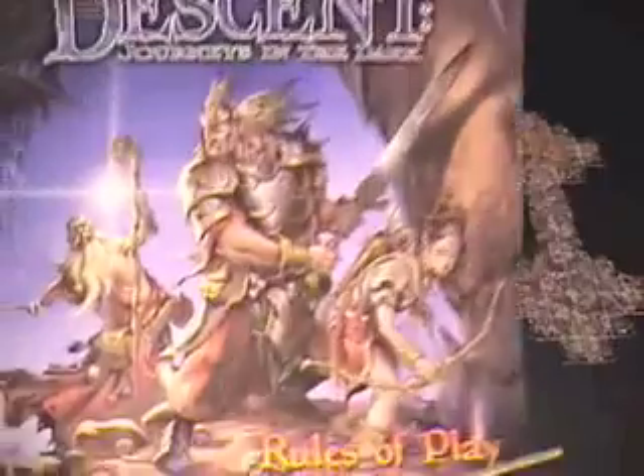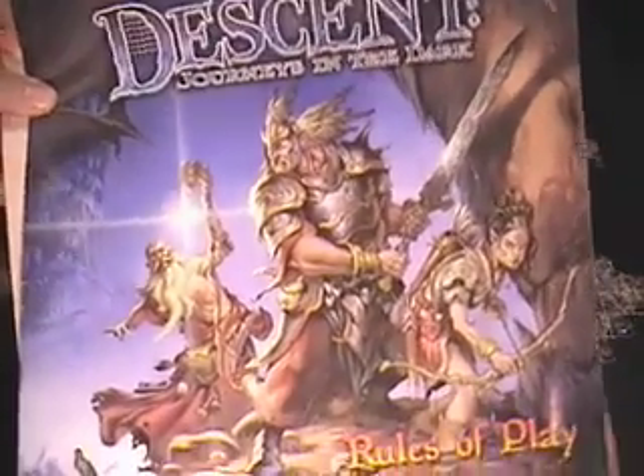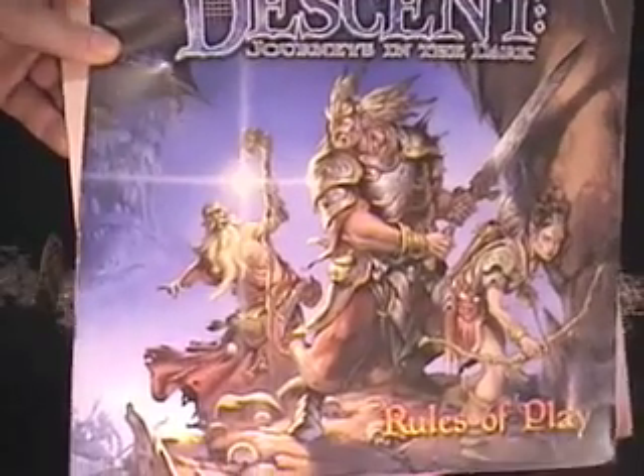Obviously the game comes with the rulebook. I would suggest, though, that you go on the Fantasy Flight website as soon as you get this game and print out, or at least jot down their FAQs, because there's some errata and some really good FAQs in there that help clarify some of the rules from the base game. The other thing the game comes with is a quest guide, which gives you a bunch of different quests you can use playing the game, and a bunch of pre-made maps. I'm actually just going to be using the introduction quest, Into the Dark, as my example.